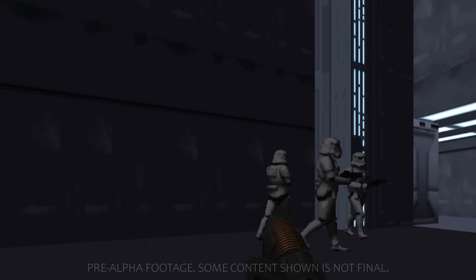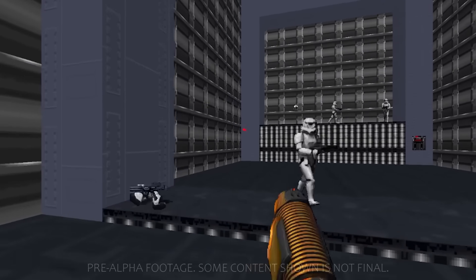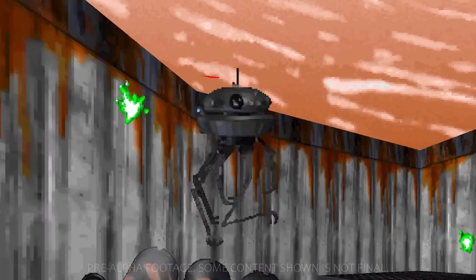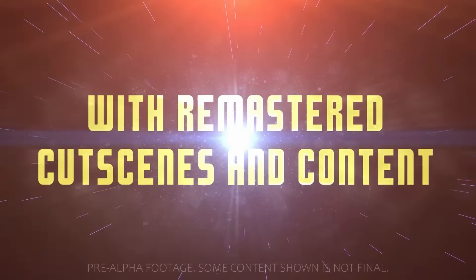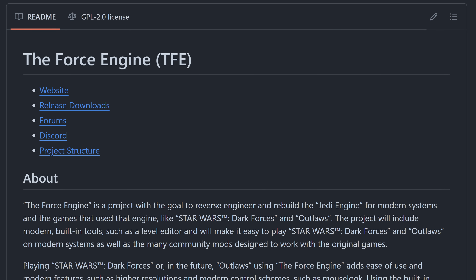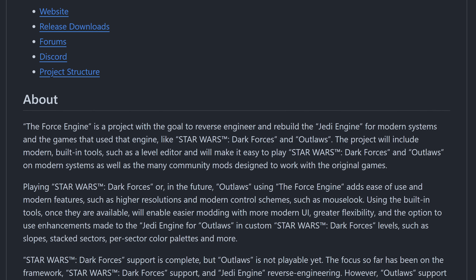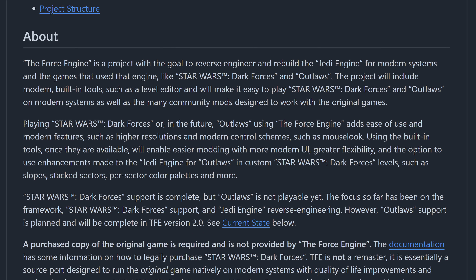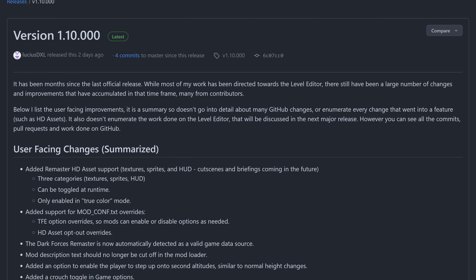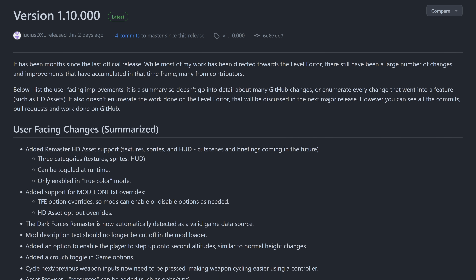A few months ago, Night Dive's Star Wars Dark Forces Remaster released. It was a good upgrade and it presented the open source project called the Force Engine with an opportunity to support the HD assets in their engine. The Force Engine is an open source rebuild of Star Wars Dark Forces — the original version of the game — using the original assets to play. This week, version 1.10.00 was released and it features a whole host of changes.